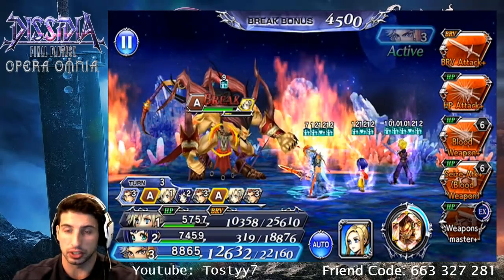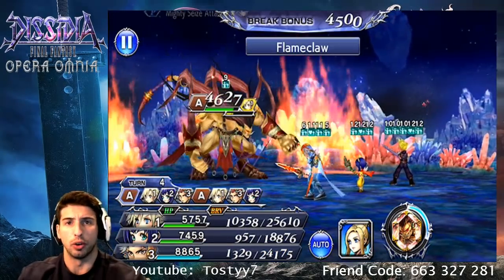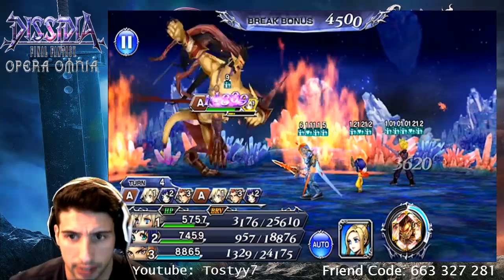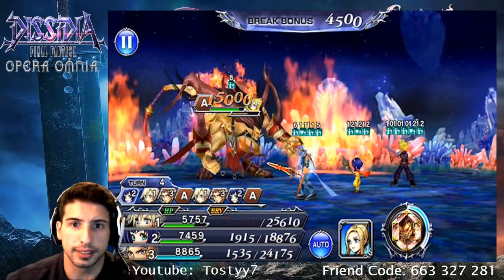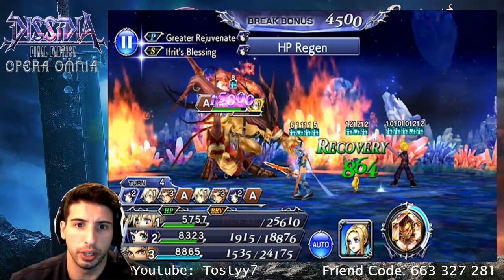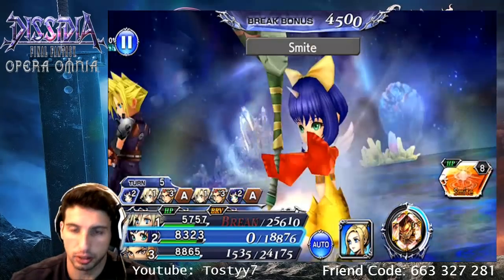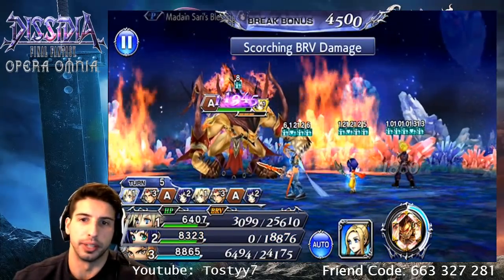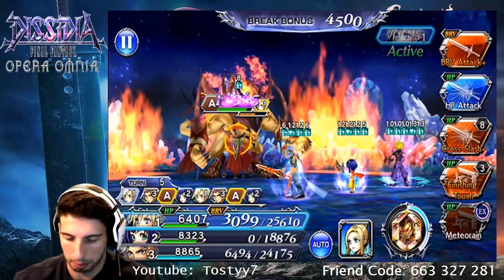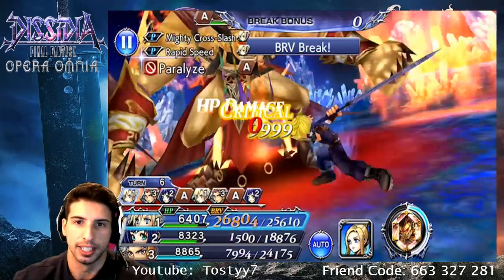Firion becomes so much better. One important thing — make sure you keep his HP over 50% and a lot of his abilities will always trigger. Ifrit, why you gotta play like that? Let's go with a big Smite and do a little bit of damage. You can bring much better units for this, but I just wanted to showcase these two.